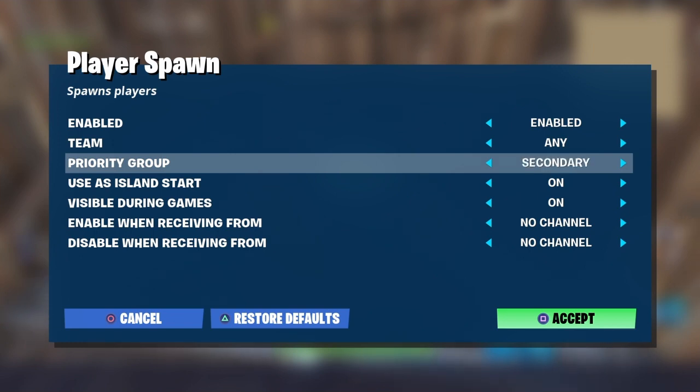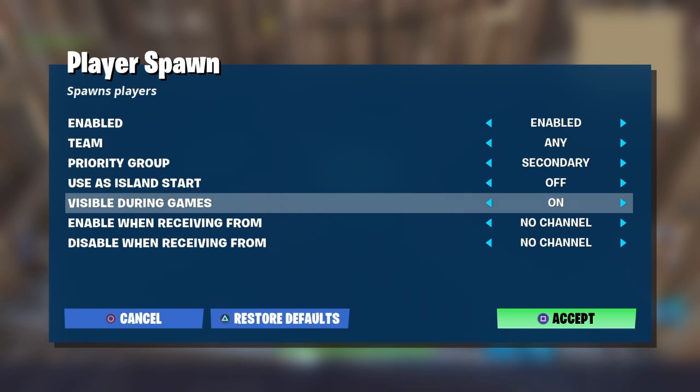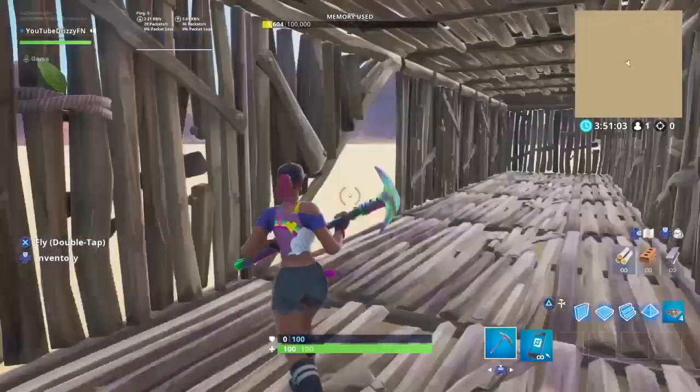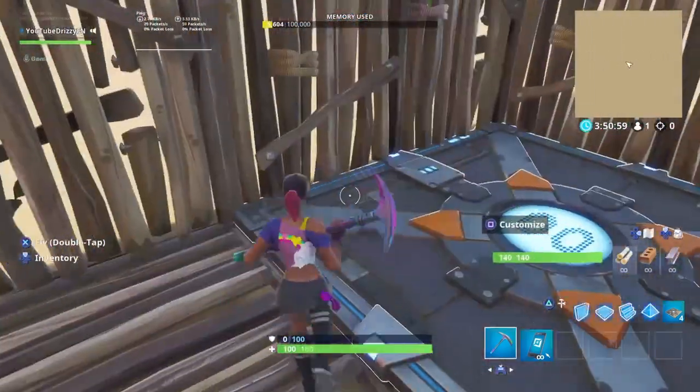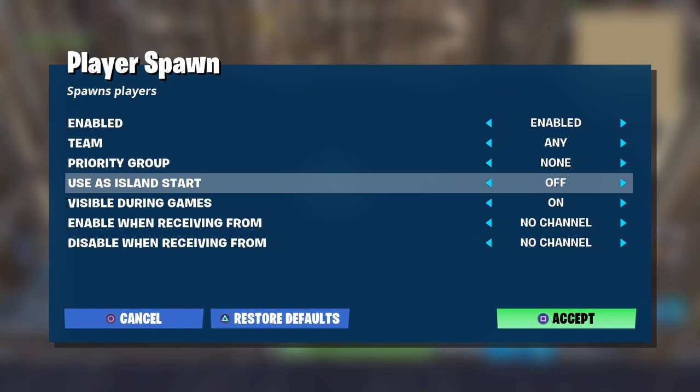Make sure this spawn pad is on secondary use. If you don't have a creator code you don't have to worry about it — you can put it on island start. But if you have a creator code and you want a beginning area where everybody spawns before the game starts, you can put that there. Visible during games is up to you.